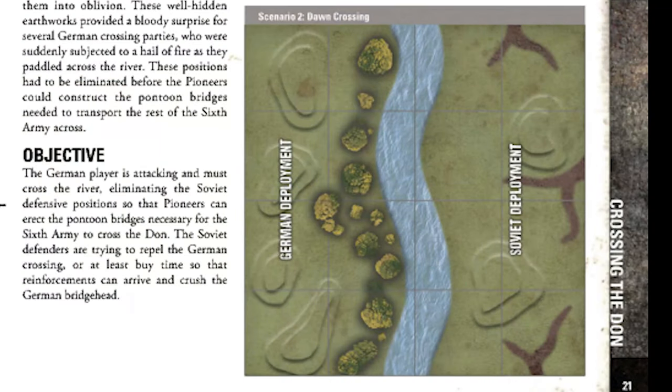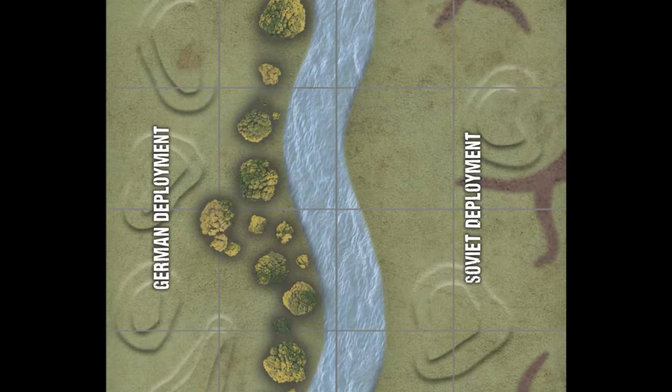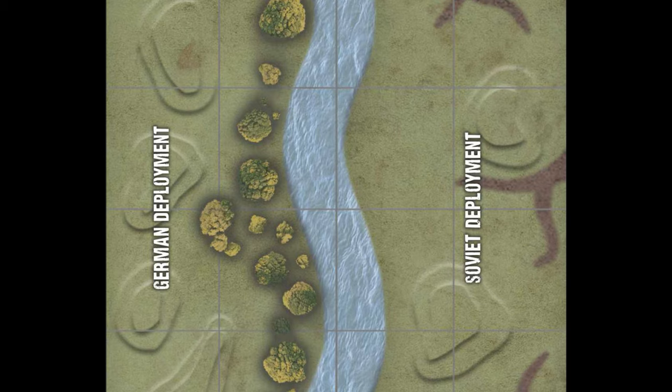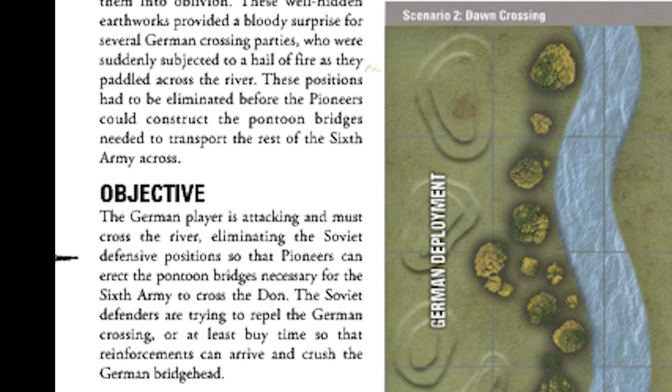It's 1942, in the early hours of August 21st, German infantry began crossing the Don river. The Germans had several advantages: the western bank of the Don was much higher than the eastern bank, and it was wooded, allowing German forces to creep right up to the river without being spotted. We've tried to faithfully recreate the scenario map with our terrain. The objective: Germans must cross the river, eliminating Soviet defense positions so pioneers can erect pontoon bridges for the Sixth Army.